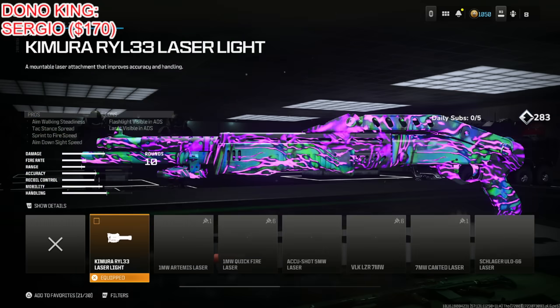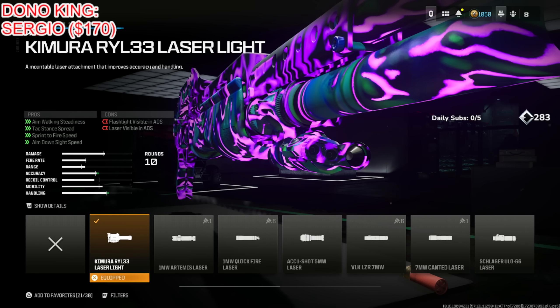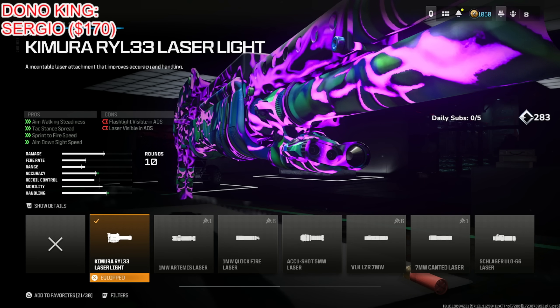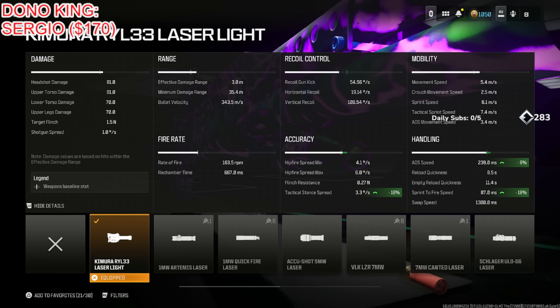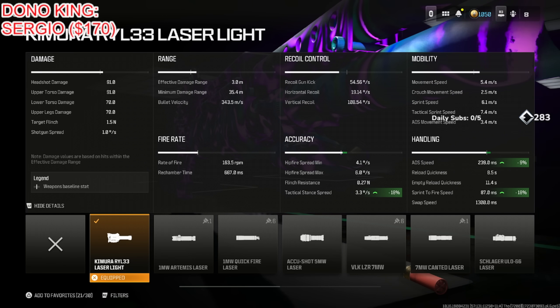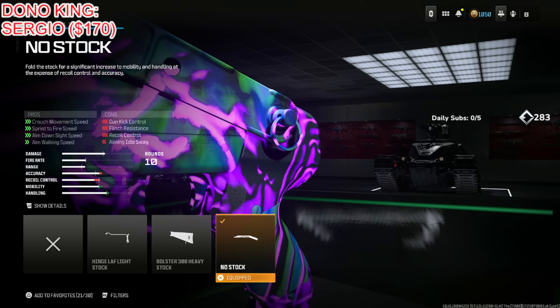Put on the Kimura RYL Laser Light for aim walking steadiness, tac stand spread, sprint to fire speed, and aim down sight speed. The downside is the flashlight and laser are visible in ADS, so if you don't want that, skip it. But tac stand spread goes down 18%, ADS speed up 9%, sprint to fire speed up 18% — it's honestly the best option I can think of.